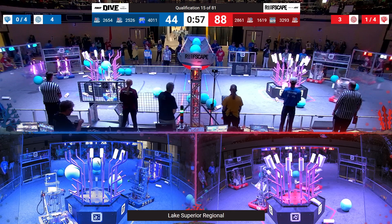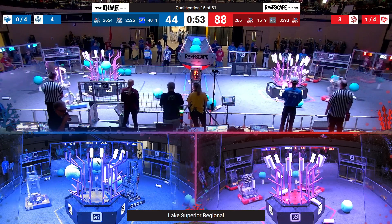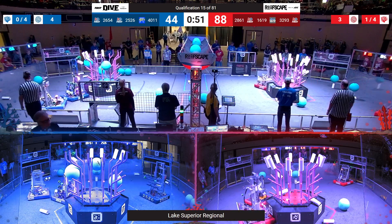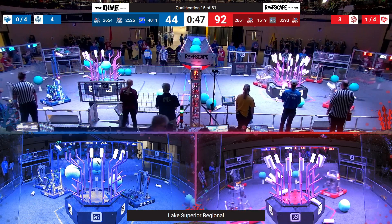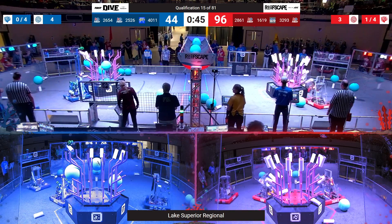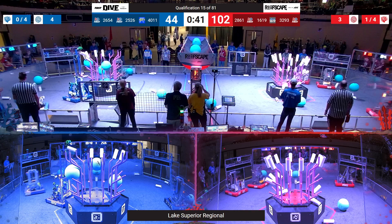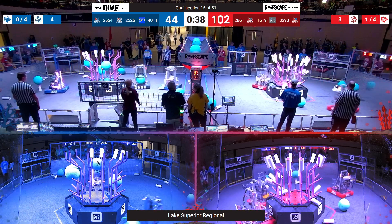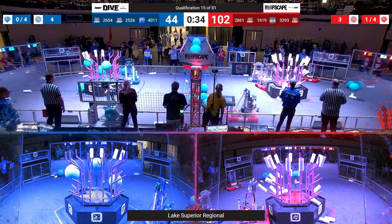2564 Polar Rams on Blue Alliance picking up yet another one. Let's see if they're able to put that up onto the 4th level. Red Alliance has moved on to placing Coral on the 3rd level of the Reef. If they're able to place 5 Corals on 3 of those different levels, they will gain an additional ranking point.